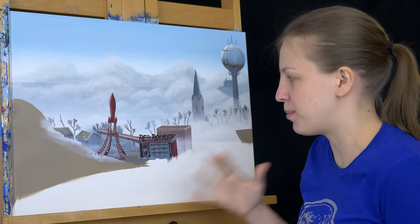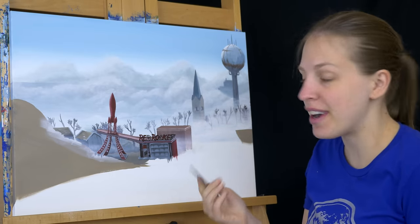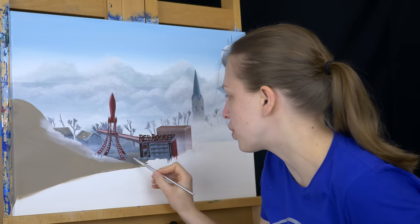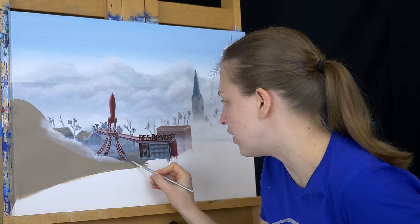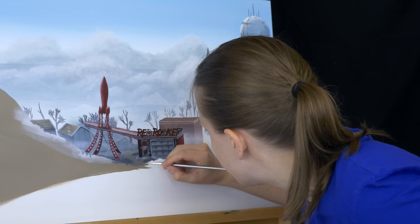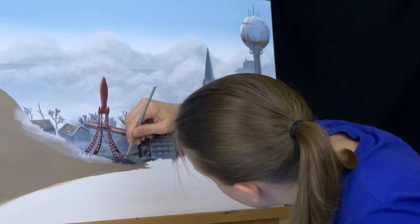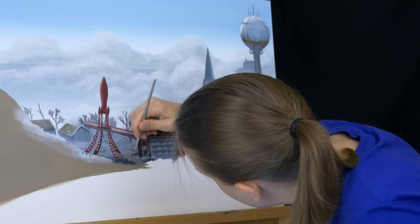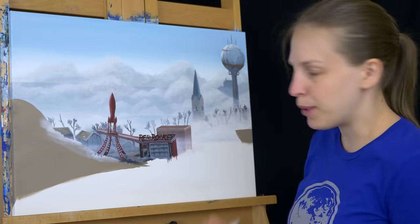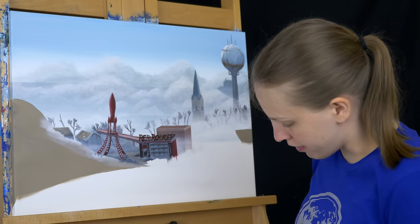I'm going to let that dry before I go on to more of the foreground stuff. Now I'm just going to add in some trash, because it looks too clean, especially around the Red Rocket area. I just have a dark bluish gray color and I'm going to fill in some heaps of trash. For the last bit of background, I'm just going to add a little bit more of this mist in front of the Red Rocket here.